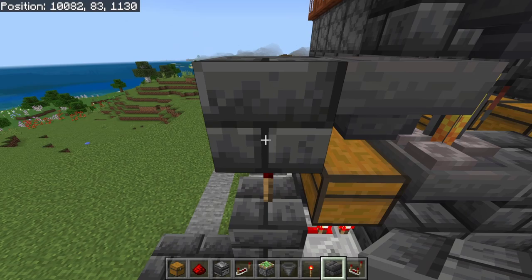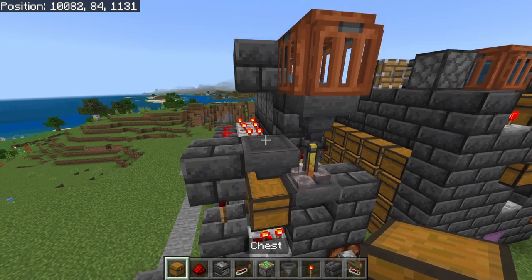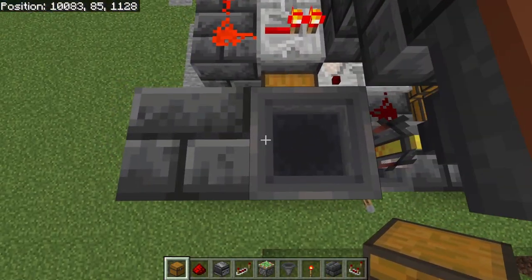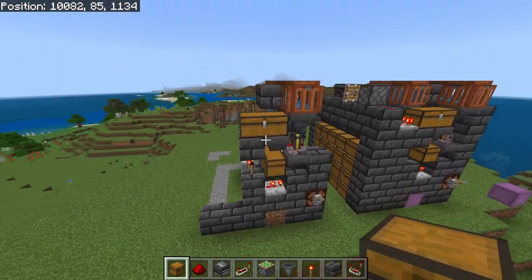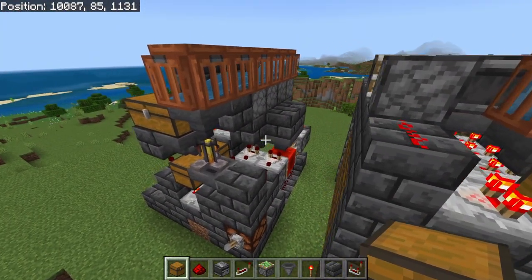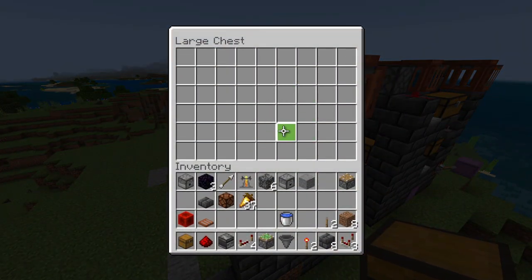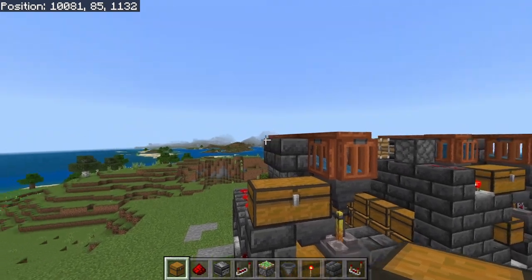On top of this hopper we are going to take a double chest and place down a chest here and a chest here. Now this is pretty much going to complete the farm aside from filling up the items inside of the hoppers. If you want to just fill up your own bottles and throw them in here you don't have to continue to add the automated system for the refilling station, however I would highly recommend doing so.